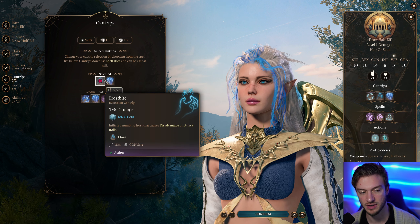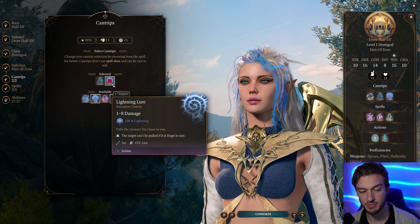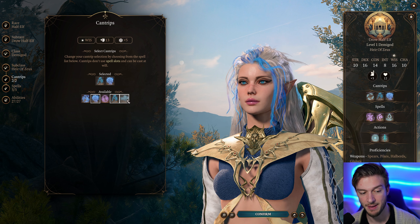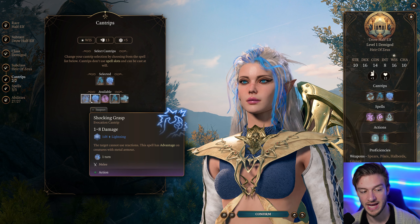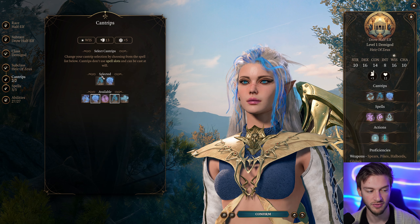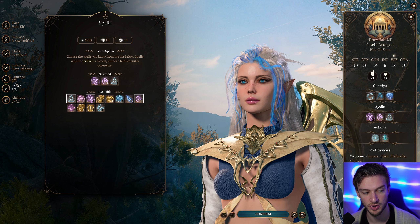We're going to go with the Hair of Zeus, which gives us options like Frostbite, Lightning Lure — and if you have the Mistress Spells mod, you get a lot of great choices — Thunderclap, Gust of Wind, or Shocking Grasp. Shocking Grasp is a pretty good option if you don't want Lightning Lure or Frostbite; it gives disadvantage on attack rolls and pulls targets towards you.